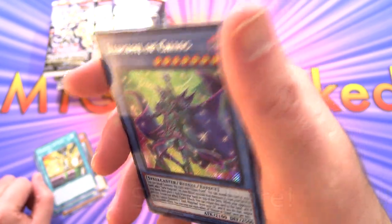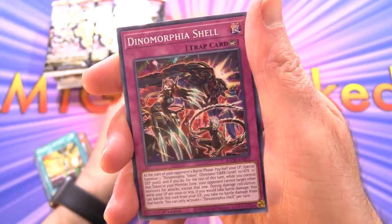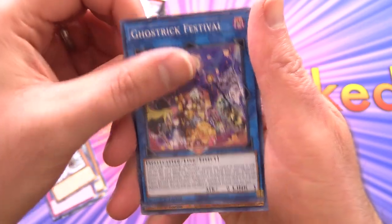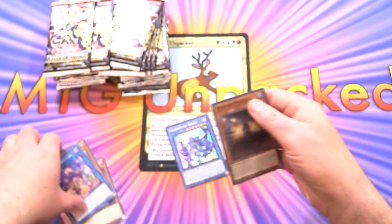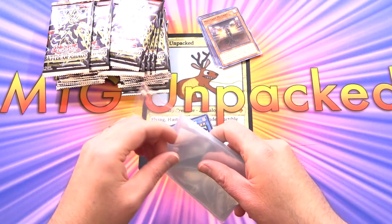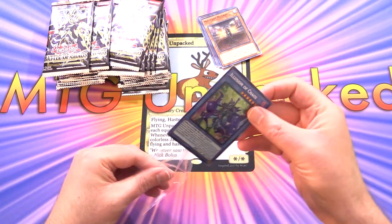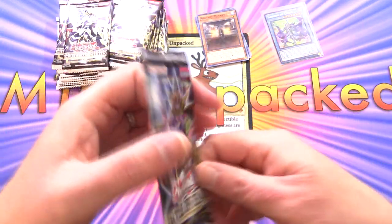Holy moly — I think that's the Starlight! Holy crap. We're going to sleeve that up. Dynamorphia Shell, Simog Bird of Perfection, Ghost Trick Festival, and Myutant Mutant. That definitely looks ultra shiny. First pack, that is craziness. Holy moly. Pop that in a sleeve and on to the next.